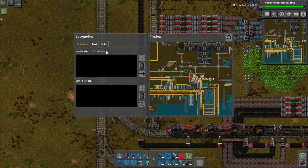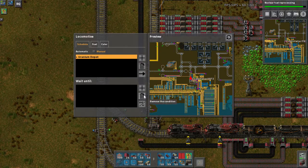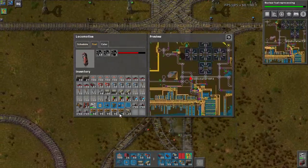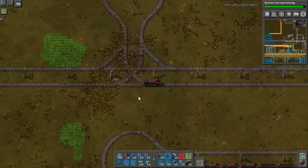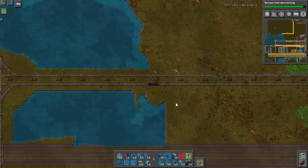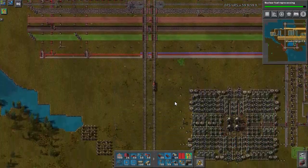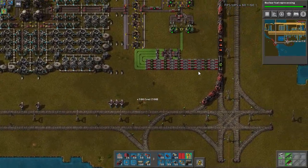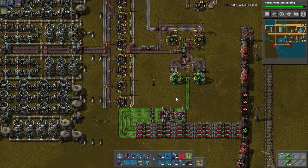Alright, so to begin with I want to go down this way. Oh shit, okay — it pulled the fuel I had in my inventory when I put that down. Awesome. So the reason why we're going down this way is I've got something to show you. Look at this — we got 70.